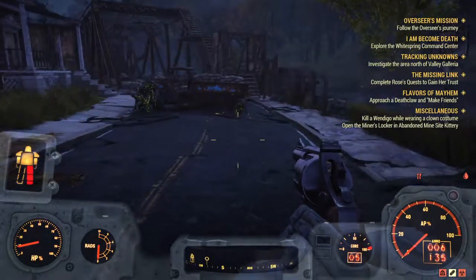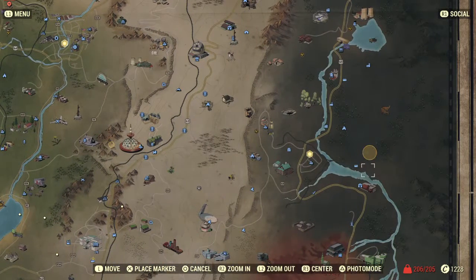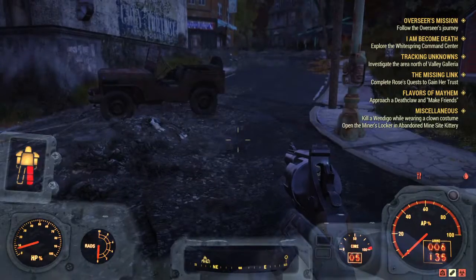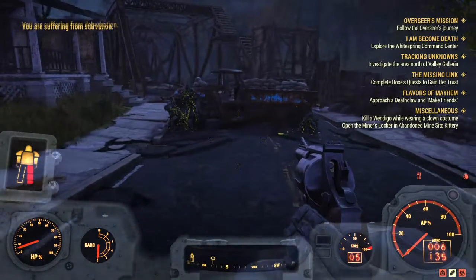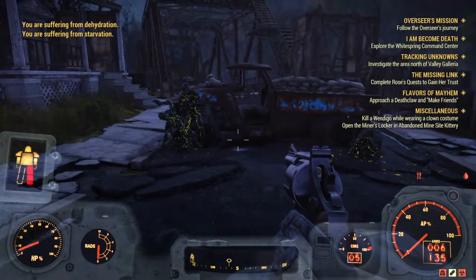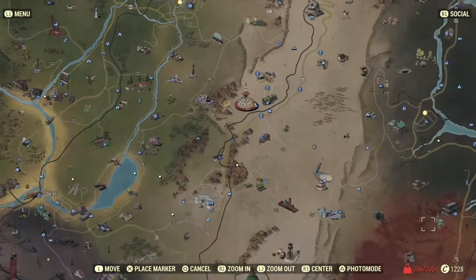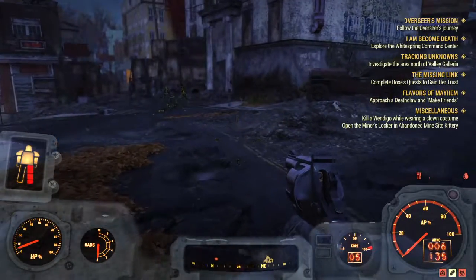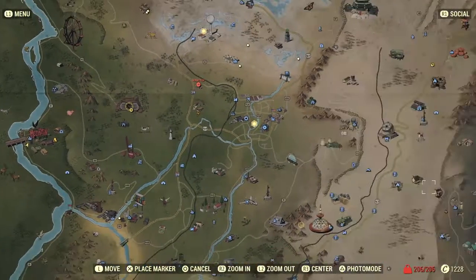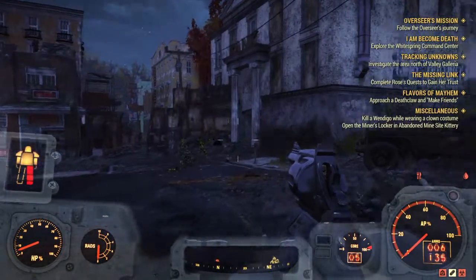He goes out exploring and farming, and ends up over at Valley Grasses and dies because he decided to go farming there. I walked all the way there — I'm overencumbered — just to help him, because I'm a good friend. I had 800 pounds worth of junk and I couldn't even get to my base to store it. My base was right there, but I was going to give it to my other friend Captain to store because we share our junk.